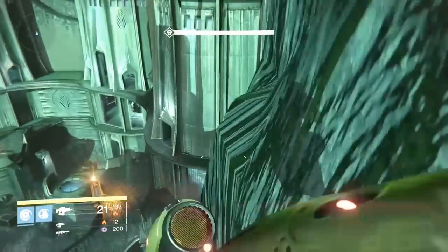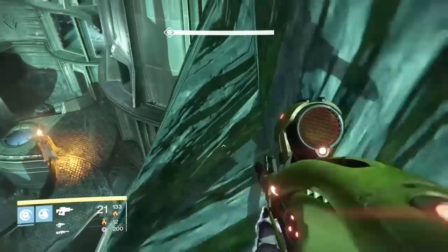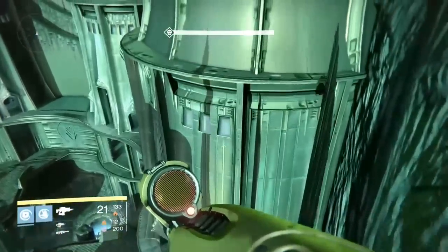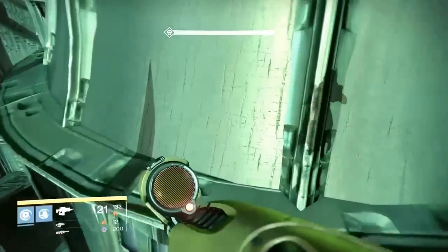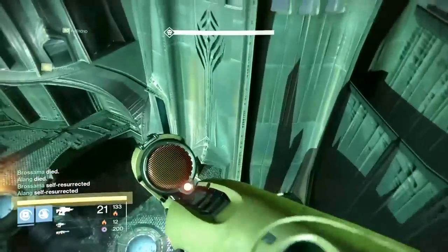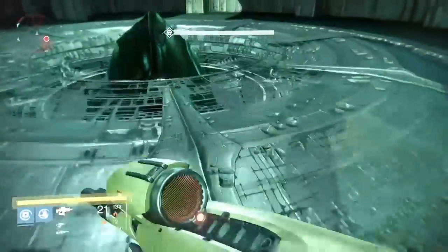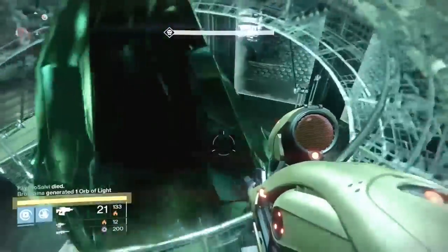The person going up here is gonna kill the Deathsinger by throwing fusion grenades if you're a warlock, and if you're a titan you can throw those other titan grenades. Get up right above the Deathsinger, right where the crystal is.